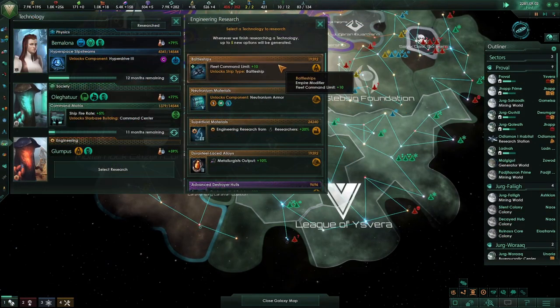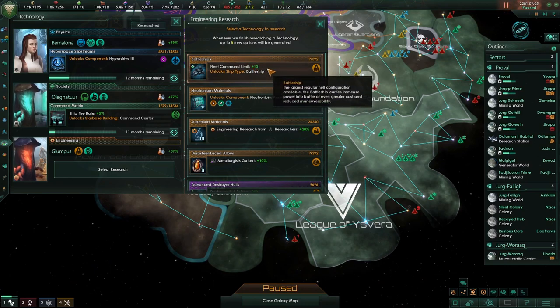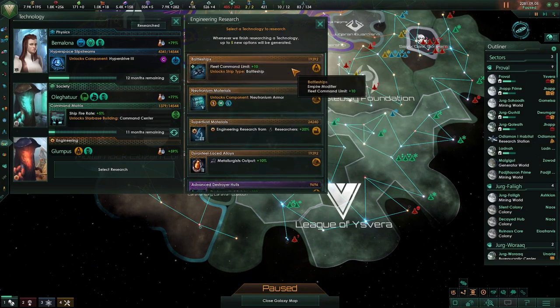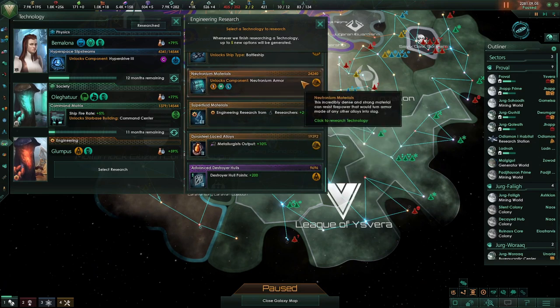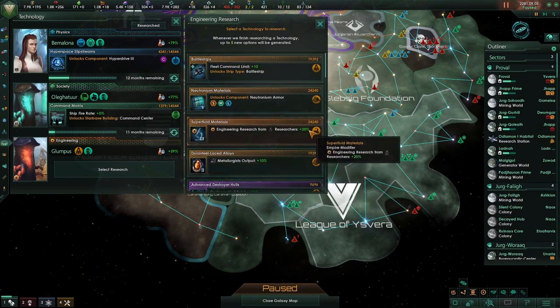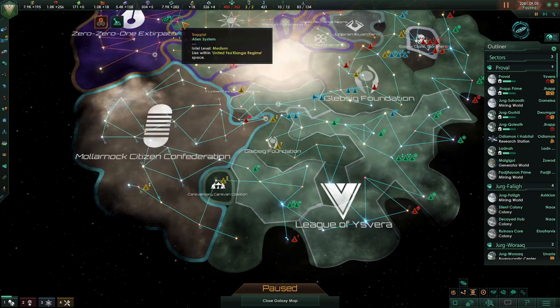Now we've got battleships come up as a technology. As soon as you see this technology, pretty much you should always take it. Battleships are the best ship in the game and one of the two key components of late-game fleets, the other being corvettes. Some other options here are fine - neutronian armor is good, extra output from metallurgists is fine, extra research speed is pretty good - but the battleship is definitely the best hands down, so I'm going to take that one.